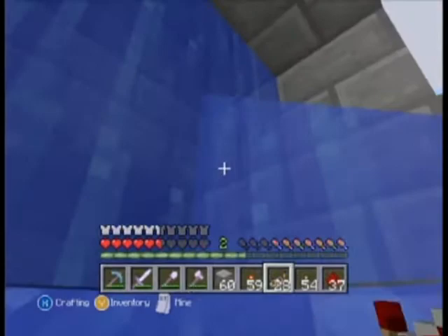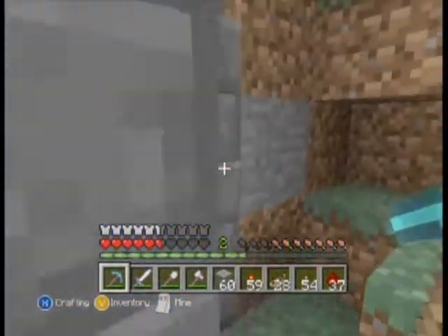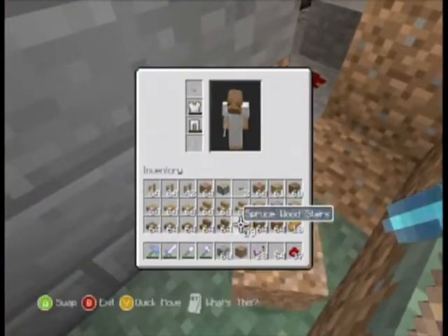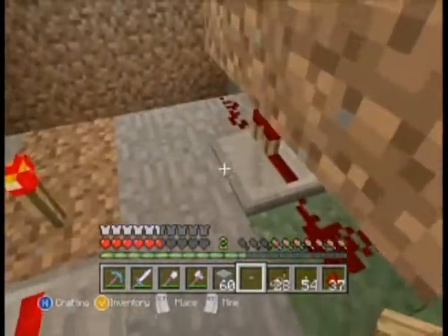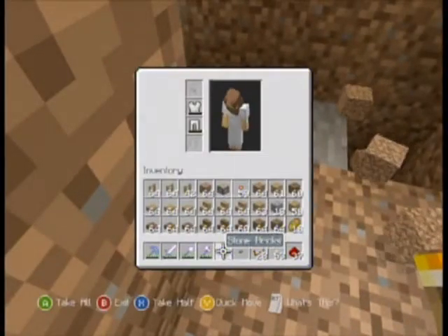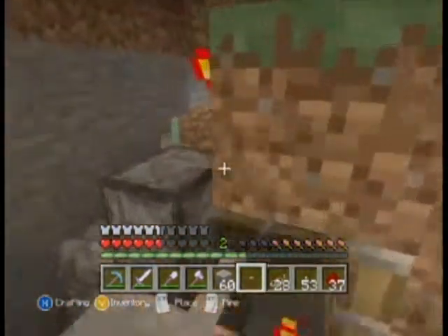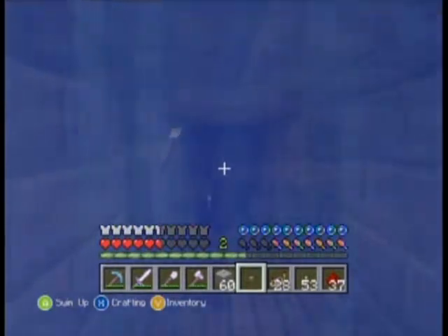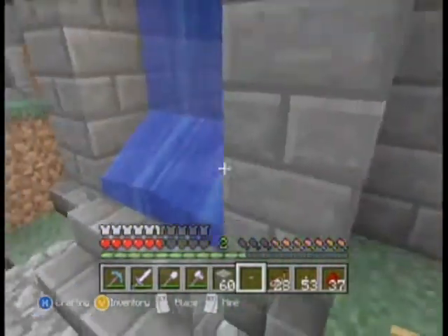Wait, got to fix this up. There we go. Fixed. And now I believe — yeah. So this is where the button is going to be sitting here. And because of this T flip-flop, it's not going to matter how long it takes us to get over there, so we should be good here. And then — all right, there. Put that there for now. And now we're going to put the piston right in its spot. Right there. Okay, and now we're going to try it out because I think it should work. It worked, see? And now we're going to try and close it. Perfect. Everything worked.